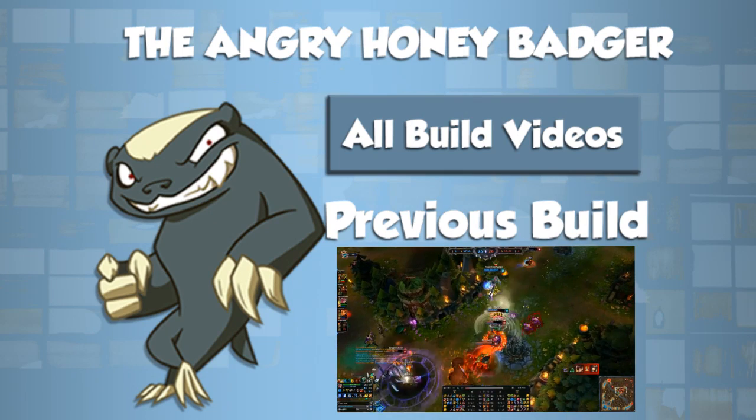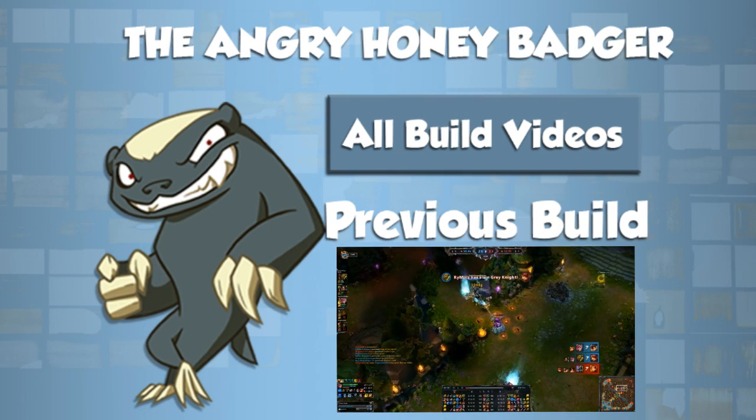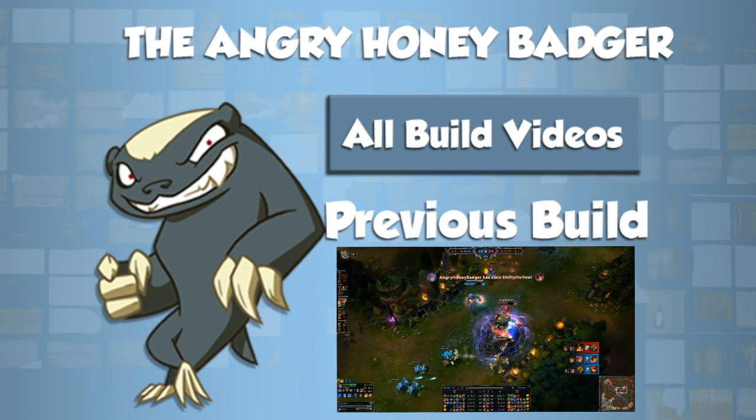I'm moving on to the enemy carry because I want to focus him — he is the damage dealer on the enemy team with 15 kills. I can solo him easily though, because the Trinity Force gives me the damage while I still have survivability with my items.